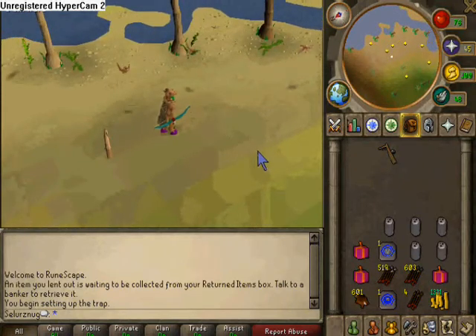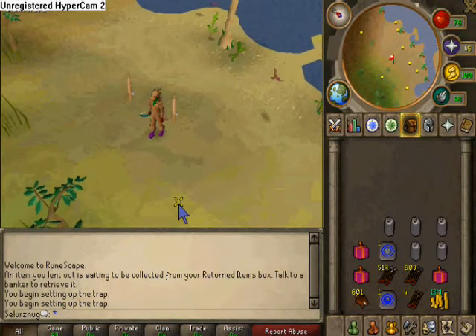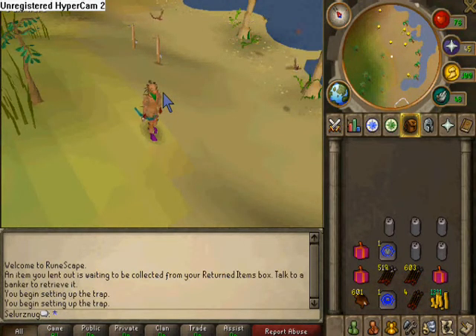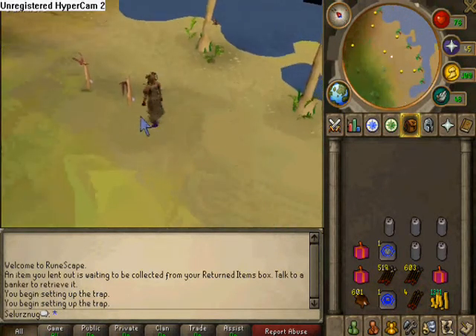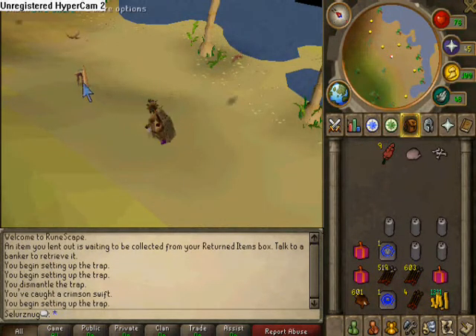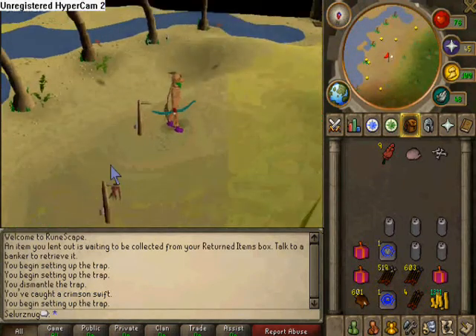Set up your bird snare, but make sure to take a few steps away because this will increase your success rate. A bird may land on your trap, and if it does, it will either get caught — when you check your trap it will give you 34 experience and 6 red feathers, which you can do whatever you want with, along with raw bird meat which you should just drop, and bones which you can bury or drop.